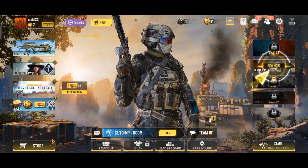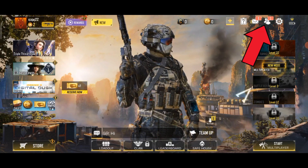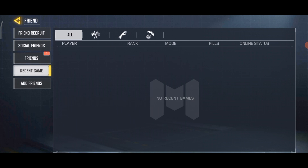First, launch your Call of Duty game. Once you have launched the game, tap on the Friends icon, which is right next to the gear icon. Now select the Recent Games option. Under this option, you'll be able to view your recent games.